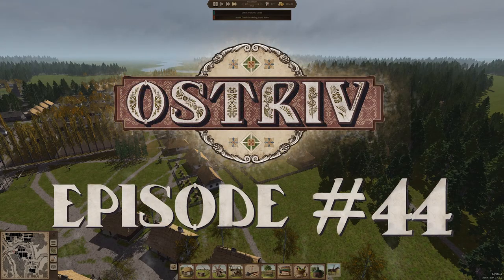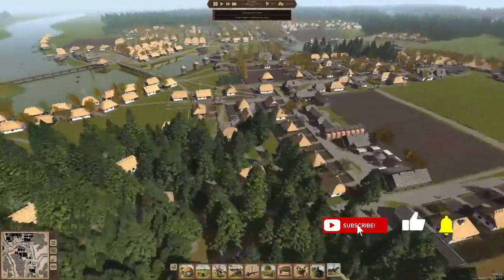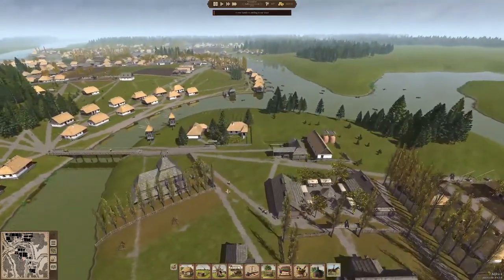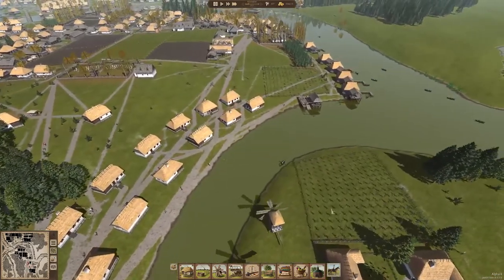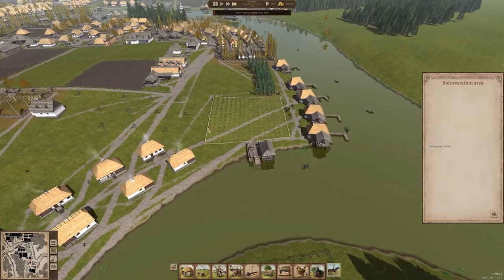Hello, welcome to episode 44 of our Ostrov Alpha 4 Let's Play. It is November of 1763 in our town. Last episode we added several new houses and all sorts of other fun stuff as well, and a few additional fields for our forestries to harvest from. Once those are filled enough to be harvested, we'll be doing that.